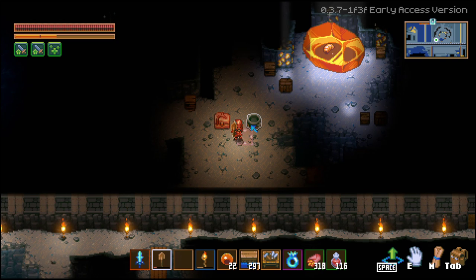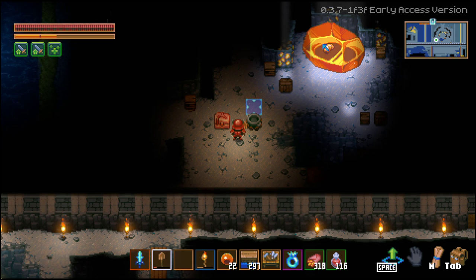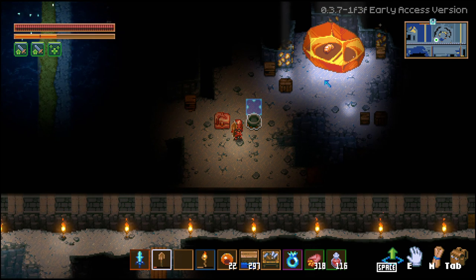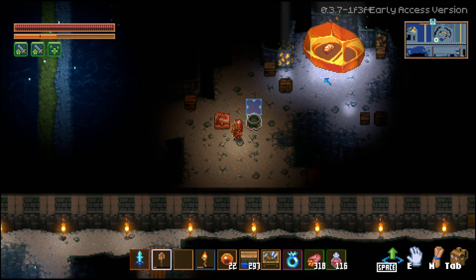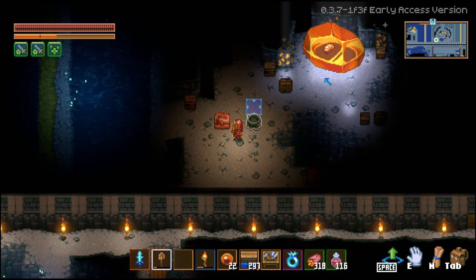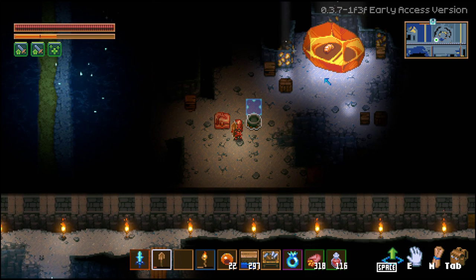The only guaranteed second way is to find one of these amber larva points of interest, which is what you see on screen behind me. This point of interest can only be found in the Forgotten Ruins. Before I explain my search method, I want to go over some visual game mechanics.